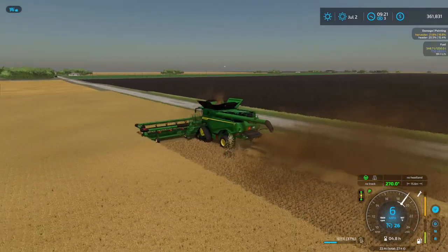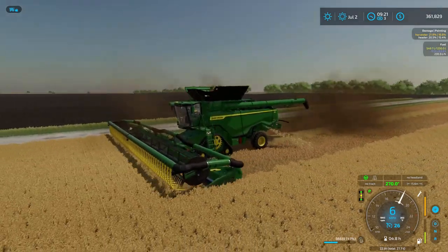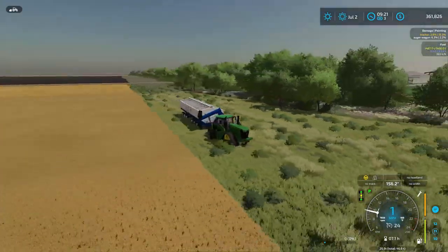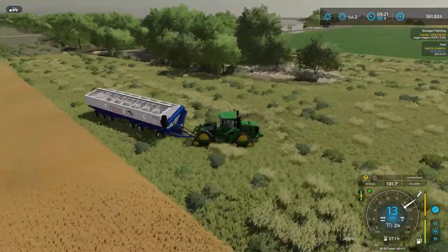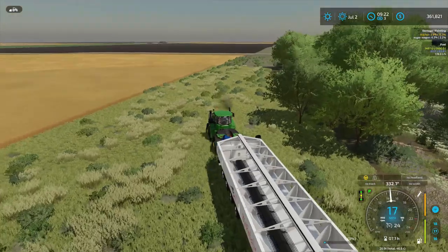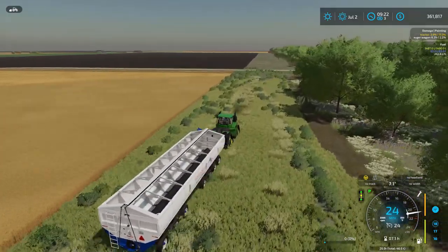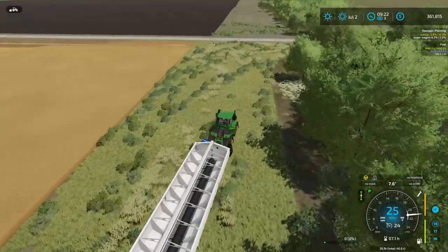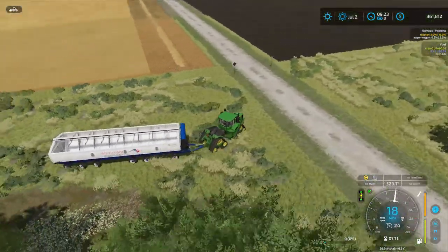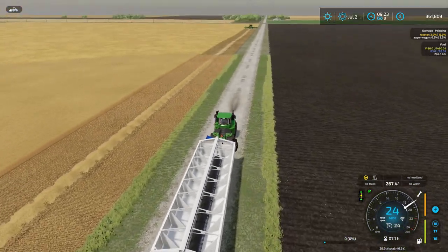Harvesting always gives me a sense of accomplishment. I'm going to set a worker on this so I can swap to the 9RX and get down there. Watch this field bin swing as we turn around — you've got to watch that you don't take out crop. With the destructible crop stalks on this map, you can't worry too much about destroying stalks — it changes the ground state from harvested to bare ground, but for a field this large it really doesn't matter.